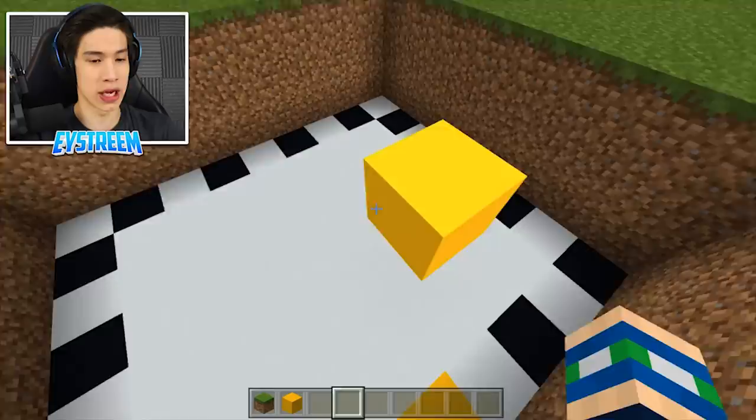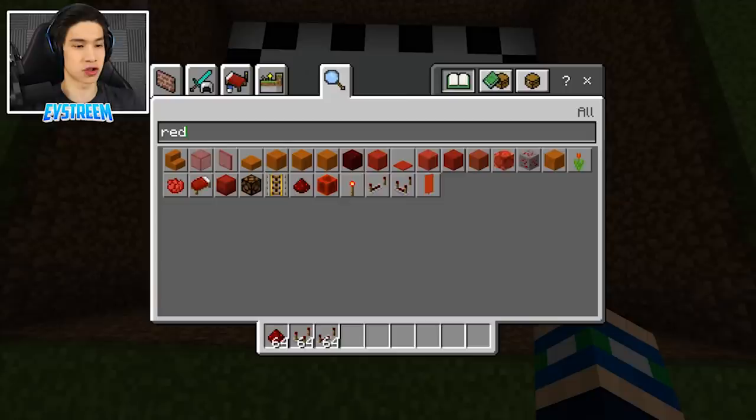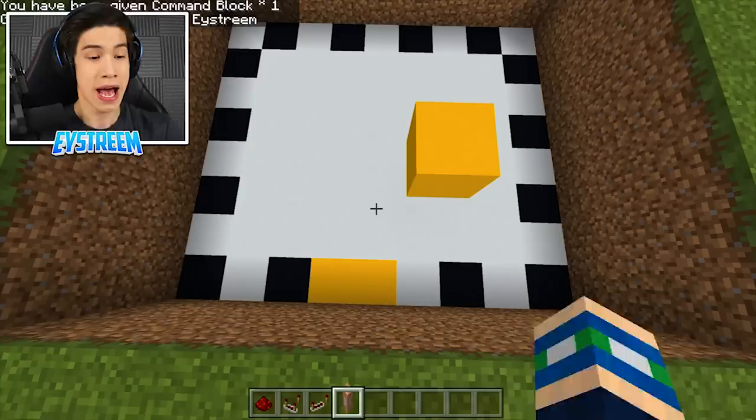Then once you've done that, we're going to need some redstone magic. The entire thing is underground, which is why it is so clean and smooth. To make this clean, you're going to need the following: some redstone dust, a redstone comparator, and a redstone repeater. And then you're going to need my favorite block in the entire game — the command block. To get that, do slash give @p command_block. Hit enter and we've got ourselves a beautiful command block.